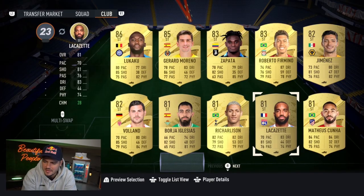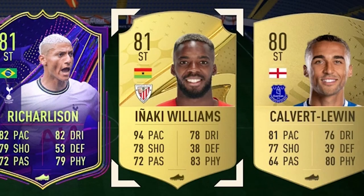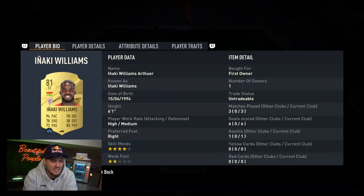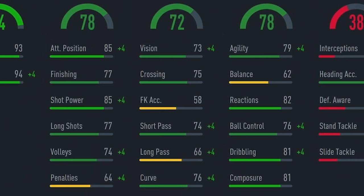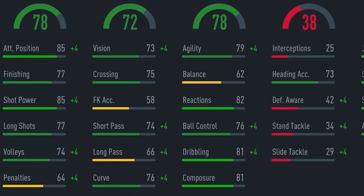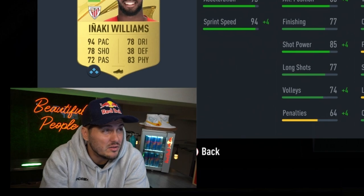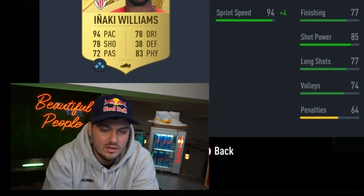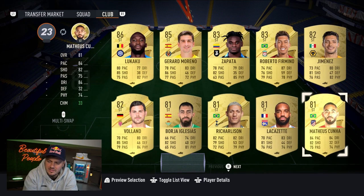I wanted to bring out the sweat demon himself: Inyaki Williams. 94 pace - I don't think he has the lengthy steps, but you still have similarities to the likes of Haaland. He has the skills, the weak foot concern, and physical numbers are way up. Playing someone like Inyaki Williams direct is a real issue - a problem. Trendsetter.